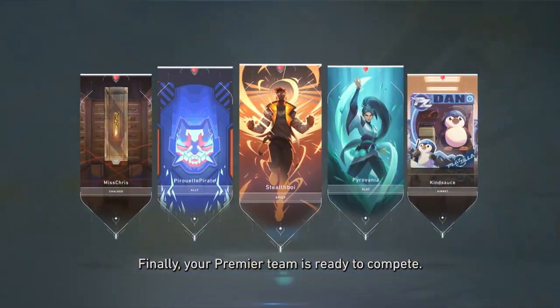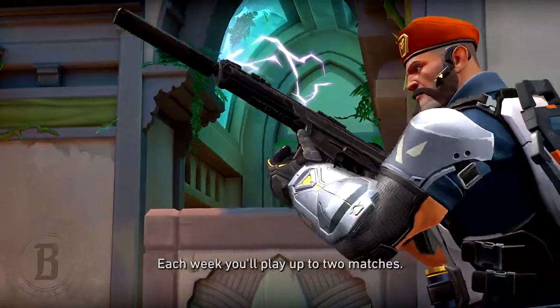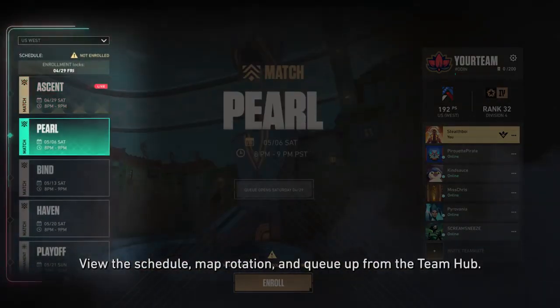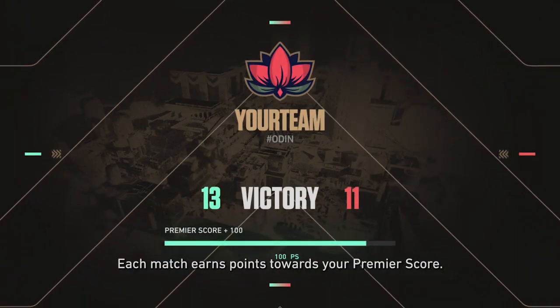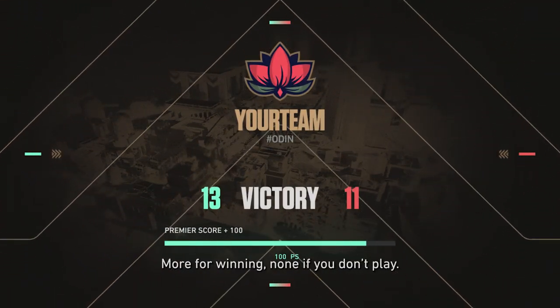Finally, your Premier team is ready to compete. Each week you'll play up to two matches. View the schedule, map rotation, and queue up from the team hub. Each match earns points toward your Premier score — more for winning, none if you don't play.